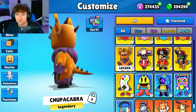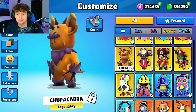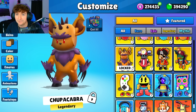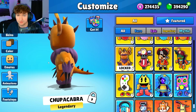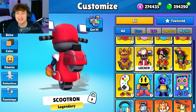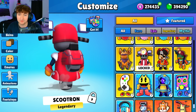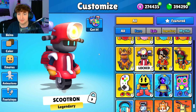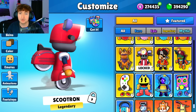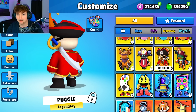What is this? The Chupacabra. Wow, these are so in-depth — the spikes on his head, it's like a bite out of his ear. This one is ferocious. And going from the Chupacabra to now Scootron — the wheel's turning, you have the smoke effect, he's doing a burnout. I like this. I don't know if I like his backpack being the second wheel, but it's still super clean.